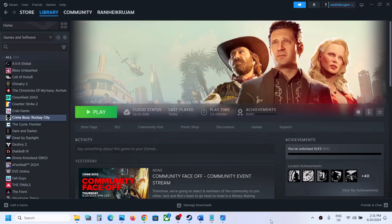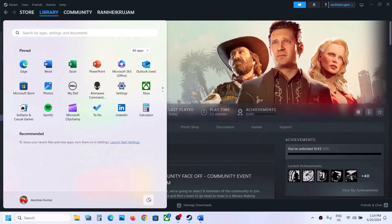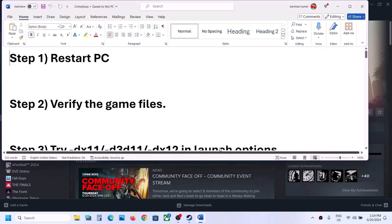Hello guys, welcome to my channel. Today in this video I'm going to show you how to fix when you are unable to launch this game on your Windows computer. The first step is to restart your computer. Simply restart and after the system restart, try launching the game, then check the next step.